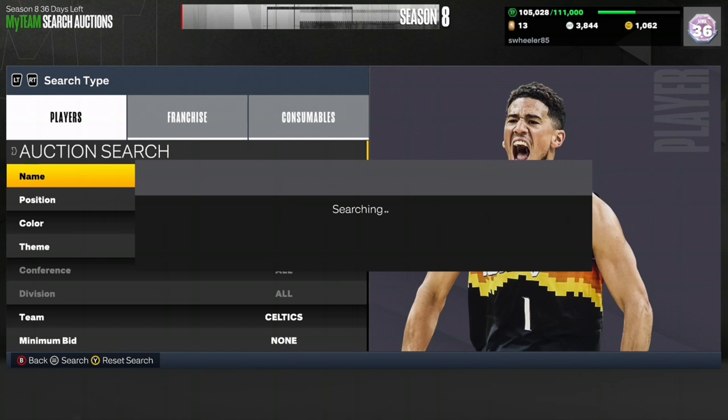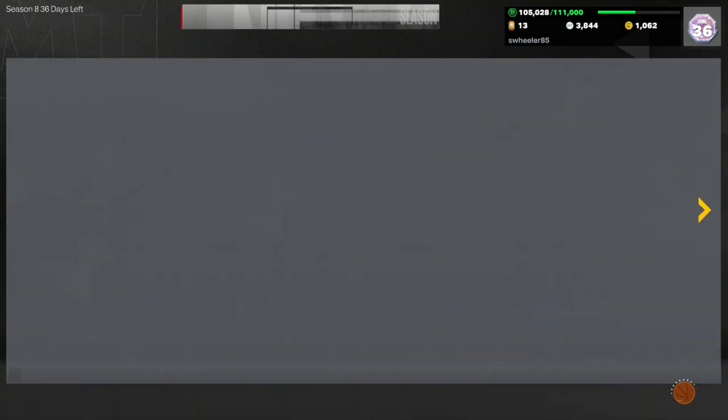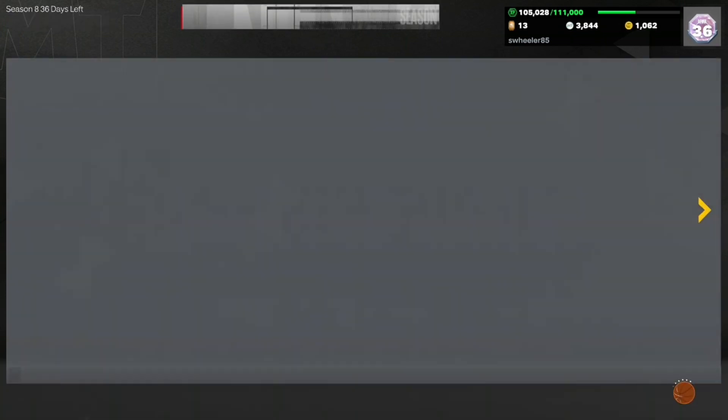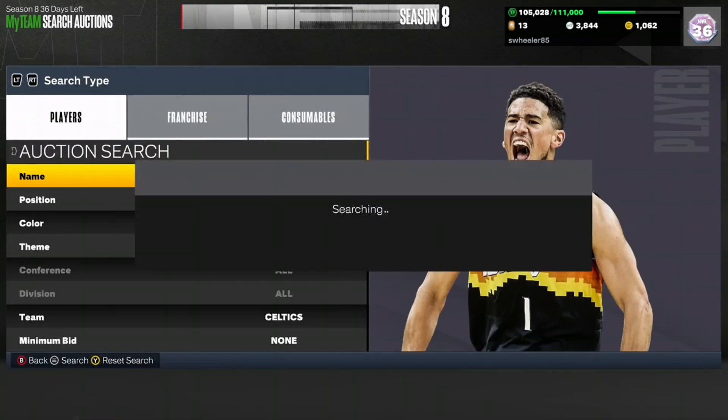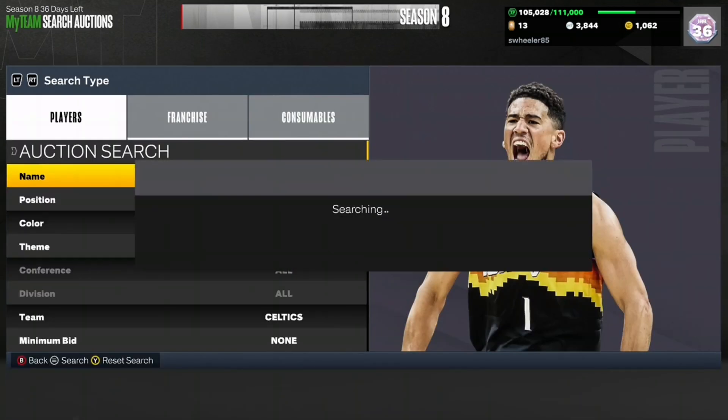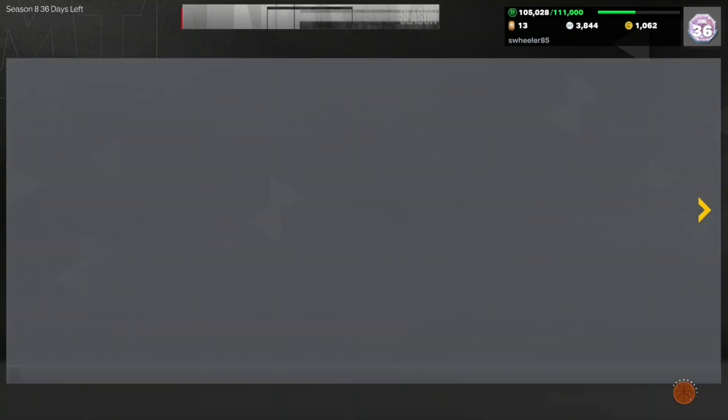When you get a snipe, post it over 3700 MT. Now if you're on PlayStation, prices might be a little different, but on Xbox post it for 3700. A lot of my subscribers are on Xbox.